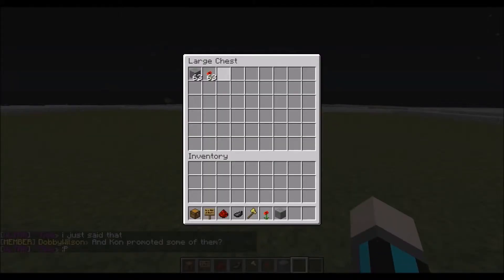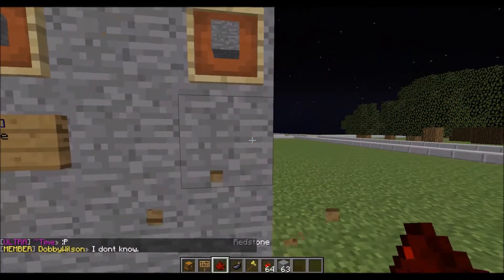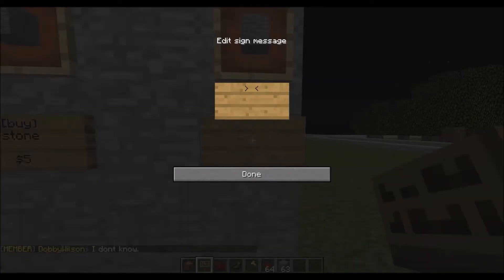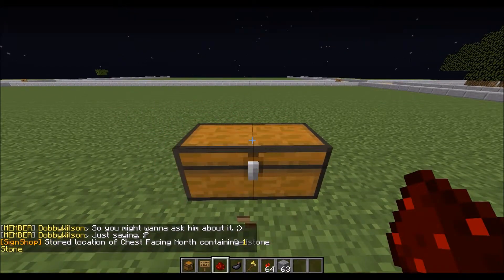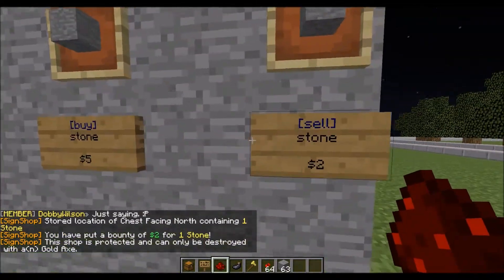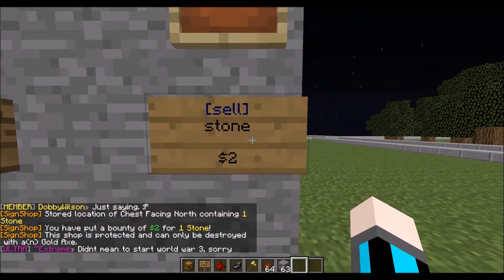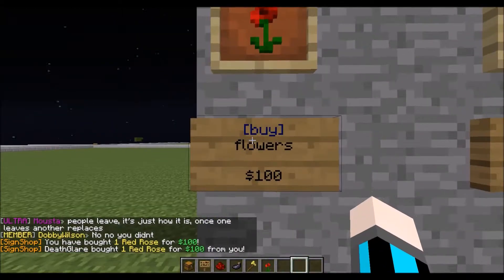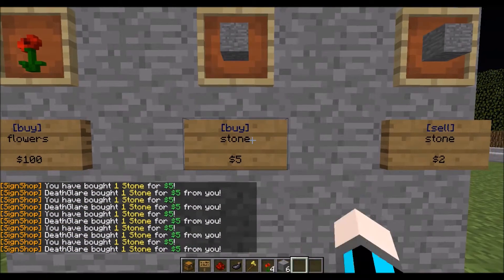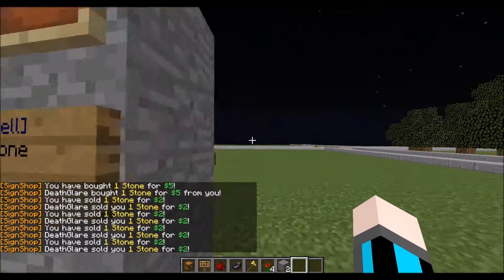Before doing anything with the next sign, take out everything and make sure you initialize the items you want to be buying or selling. We're going to do a sell sign now because we have buy signs already — we need a buy sign too. So we have a sell sign. Now we are buying stone. We'll put stone and buy it for two dollars. We initialized one stone, select the chest, and select the sign. Now we are also buying stone from that same chest. So if we initialize everything we want: we can buy flowers from that chest, we can buy stone from that chest, and we can even sell stone to that chest — all from the same chest.